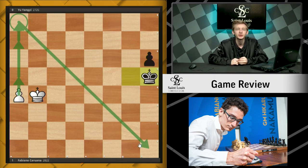So this is a very classy game by Fabi. It shows you how to use an extra pawn to your advantage — use it as an attacker, don't just keep it in your back pocket. This is a very nice win for the world number two. Thank you very much for joining me for this episode of Game Review. My name is Caleb Denby, and I will see you in the next episode.